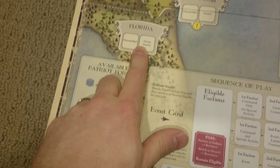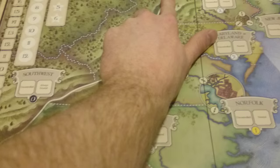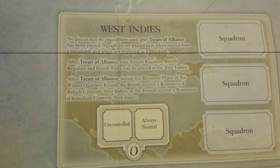Florida of course doesn't have any population on the map. The Northwest — which here is in New York and Pennsylvania — and of course the Northwest Territory is Ohio. You also have the West Indies represented. It's a big map and it's just awesome — I can't wait to get into it. Maybe I'll play a short round, tape it, and put it out as a playthrough.